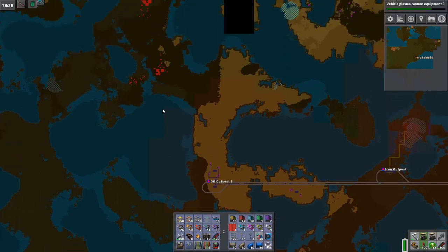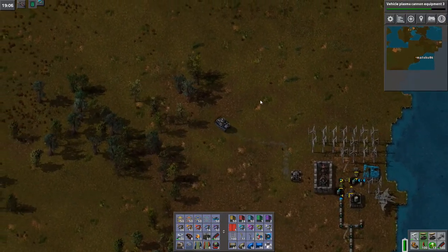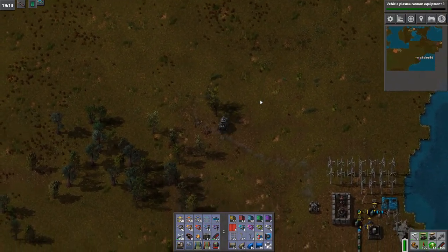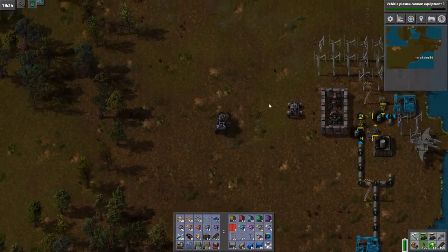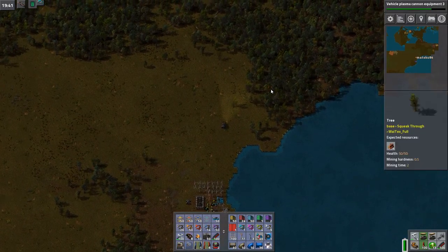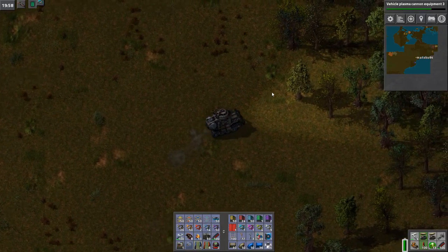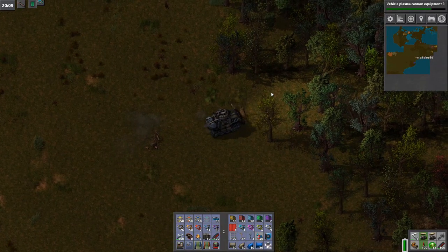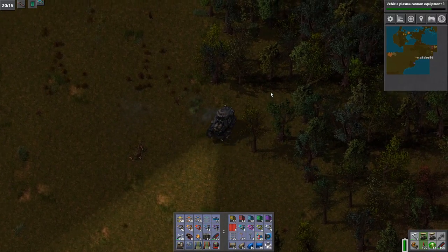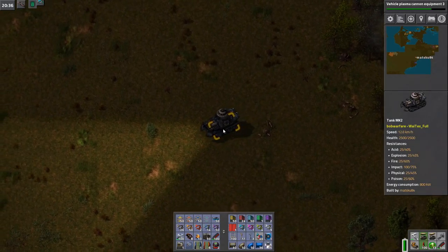Maybe I should fly over there with my tank. Then again, I'm already over here, so let's choose a place to attack. There's a lot of trees over there, but they will be destroyed thanks to the mod. I forgot it only works on the car. Oh well, I can just destroy it with this thing. Let's see if I move really slowly while it still destroys the trees. Yeah, pretty much. What if I back into one? Yeah, and I haven't even lost any hit points. After all, this is the tank Mark 2.